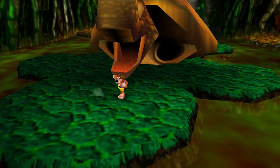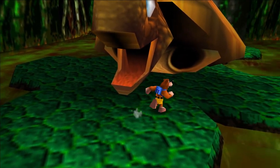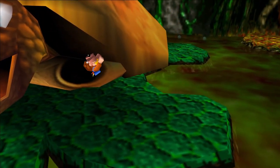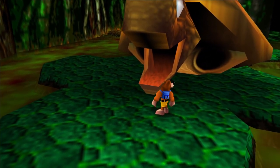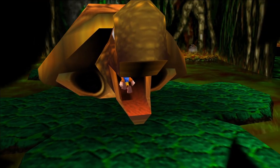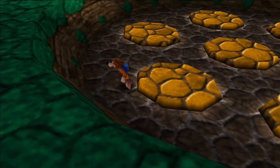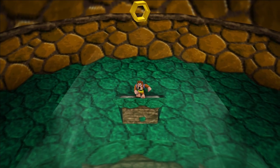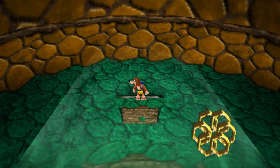The second honeycomb piece in Bubble Gloop Swamp is going to be where the tortoise is. To open its mouth, there are arms and legs you'll want to ground pound when they're exposed. When you do all four of them his mouth will open, and you'll also get a jiggy from it. Head inside his mouth, and in this room with the memory game podium, you can do a backflip at the top and run into a honeycomb piece.